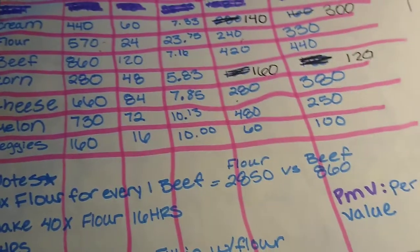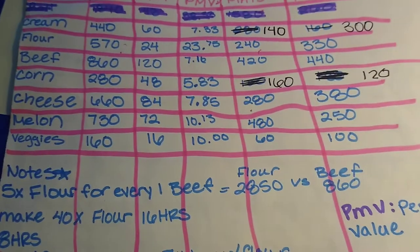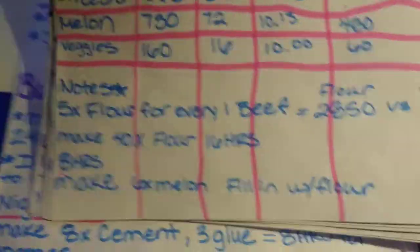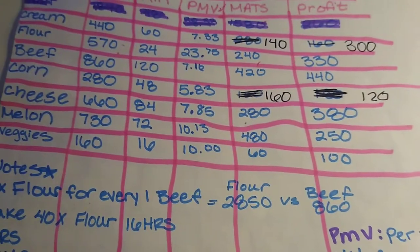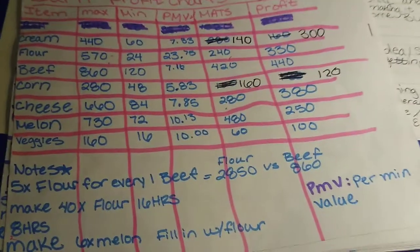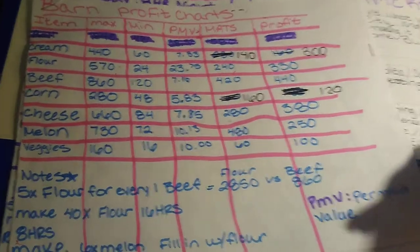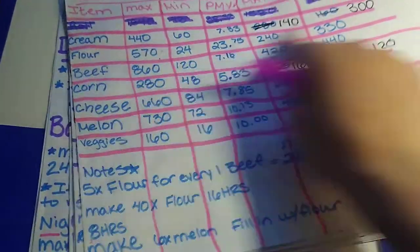The reason this chart is such an accomplishment is because what most people do — when you look up videos on how to earn max simoleons — they tell you the best item to make in the barn is flour, the best item to make in the donut shop is donuts. But they don't tell you how to produce those all day long, what to make at night, how many you'll produce in a day, or if you were to purchase the materials and combine them, that you could make more profit making other items.